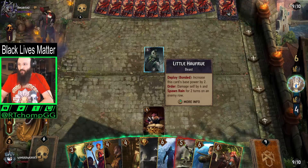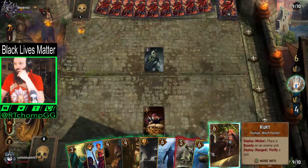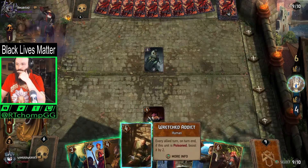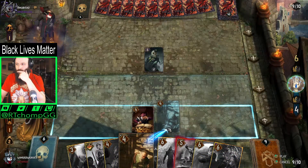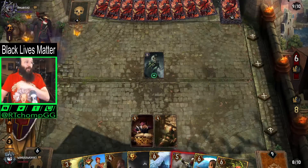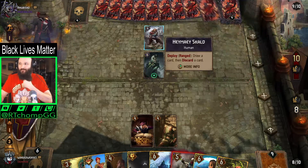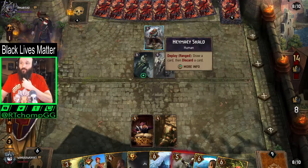Order: damage self by four and spawn Rain. Okay. Thanks for hanging out, take it easy, have a good night. Oh, there's another discard.